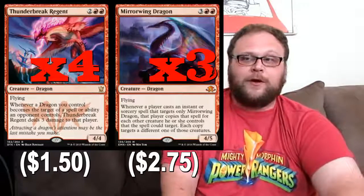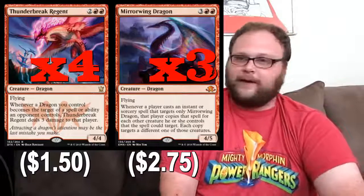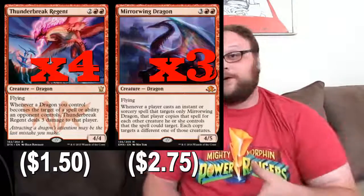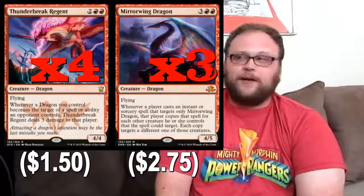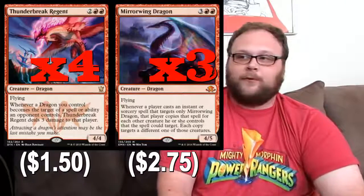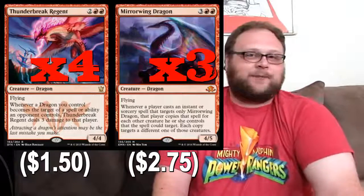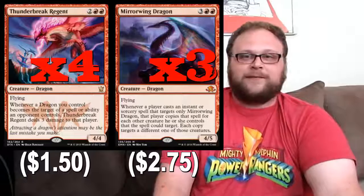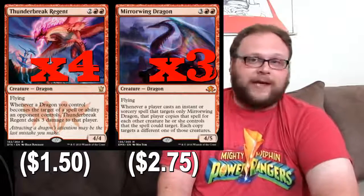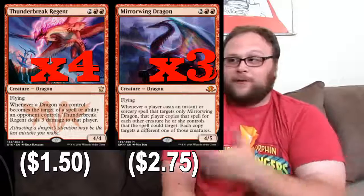Thunderbreak Regent's still a very high-value creature that's going to deal some damage to them if they try to remove it, unless they sweep it with Languish or something like that. And Mirrorwing Dragon is just great — this card is very good. Even for five mana, five mana feels like the next evolution of Thunderbreak Regent. Just pay one more mana and you get an extra toughness so they can't Grasp it, they won't die to Languish. Its don't-hit-me ability takes a level up too. If they try any spot removal — Declaration of Stone, anything — it's going to hit their entire team. His don't-hit-me ability basically reads as hexproof against spot removal. They're just not going to risk killing their entire team to kill your one dragon. This guy kills things like Gisela and Avacyn in the air, and attacks into and blocks spirits all day. We're playing Big Red and we want five mana guys anyway.